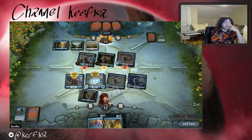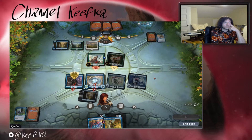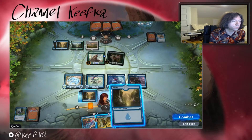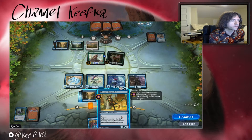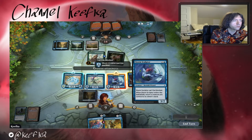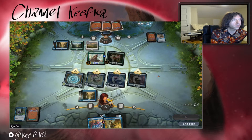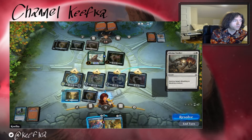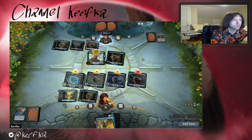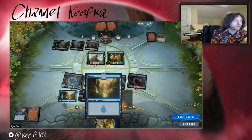I wonder what it is — some sort of removal stuff? Tap target permanent. Six, seven, eight. Nine, six, seven, eight, nine, ten — cool! Slippery Scoundrel now has Ascend and can be blocked, so we're gonna attack all out. Three, six. What do you got, opponent? Negate. Negate — alright, and now it's the pre-Scoundrel.